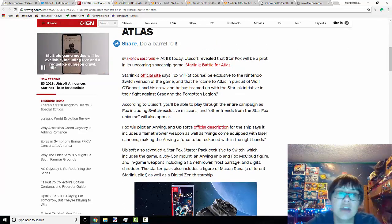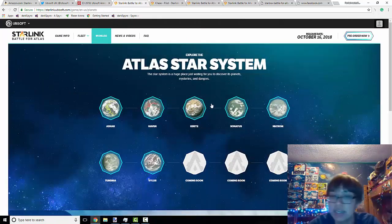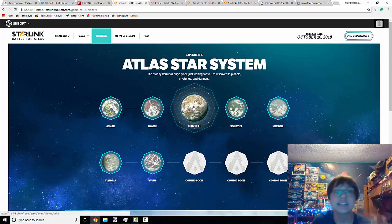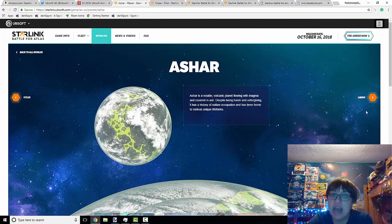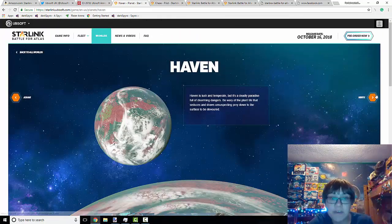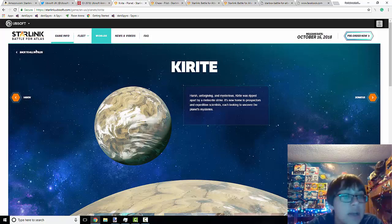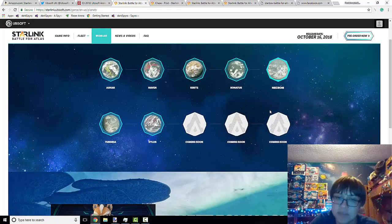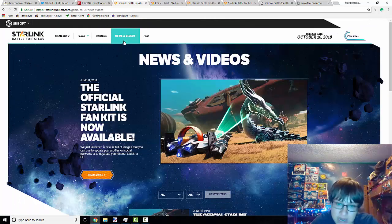Star Fox is in there, and it's going to include more than just Star Fox — there's going to be more stuff in there as well. If we go to the Worlds section of the website, we can see there are 10 potential planets. Last year I thought they only said there were 7 planets in the Atlas star system, so now that there's potentially 10 it's kind of confusing. Each planet has a rundown talking about what it is — Ashar is a volcano planet, Haven is more of a temperate planet, and Kirite is like a ruined planet.